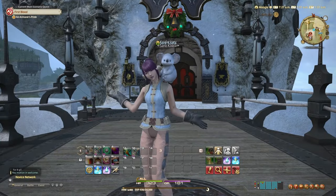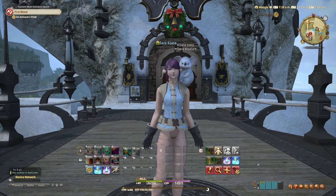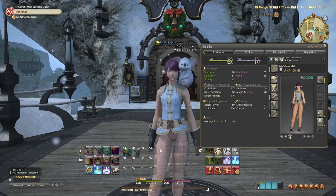Hi everybody and welcome back to QuickQuest. I'm Sara the Koala and today's quest is the level 20 Armourer's Quest, an Armourer's Pride.